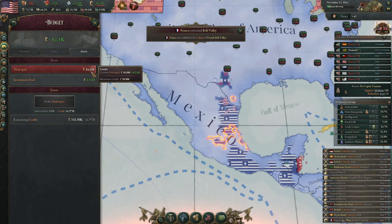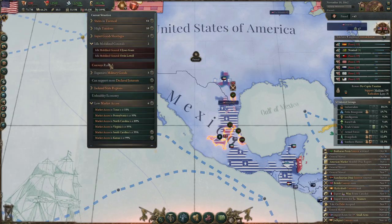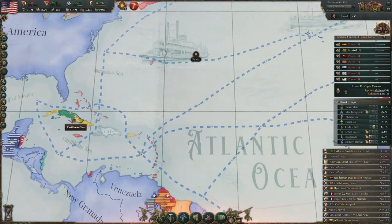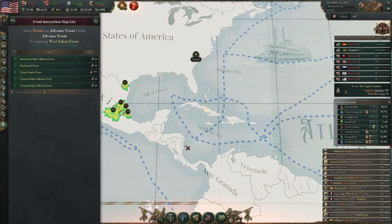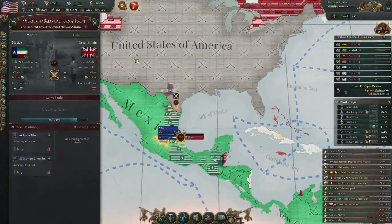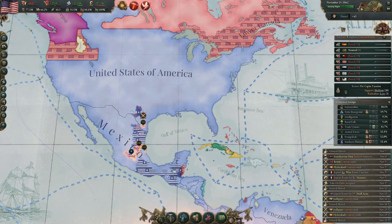Certain things — Paradox math coming into play — only change on the weekly ticks as opposed to the daily ticks, which is fine. Now that our fronts are opening up, we have a lot of our generals becoming free so we can actually spread out and do things. At this point I think I'll need to start looking towards taking the fight to India to get our last war goal.